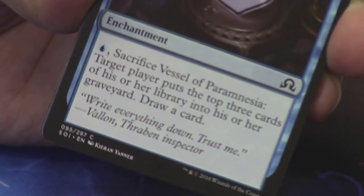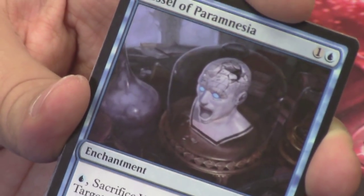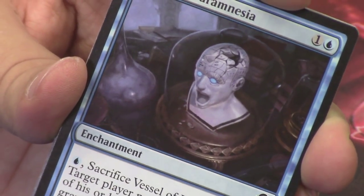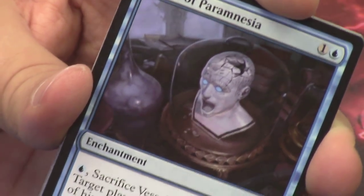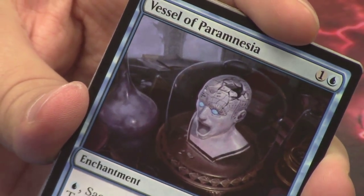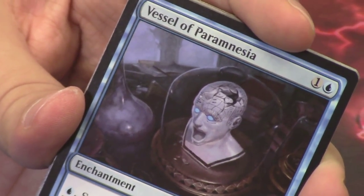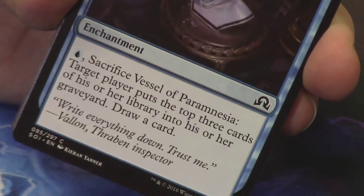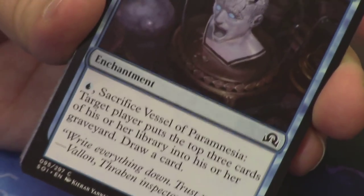Somebody was commenting on the fact that inside of this vessel, seemingly, is the art from the card Memory Lapse. If you've seen Memory Lapse, it is a white face with blue eyes and a piece kind of coming out of his head, looking like a puzzle. Here you've got that guy kind of post-piece removal, and it is the Vessel of Paramnesia — so it makes sense flavorfully.